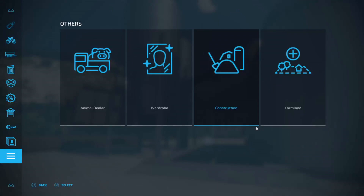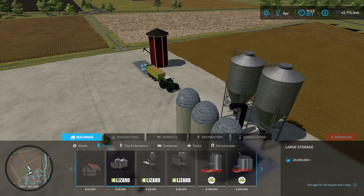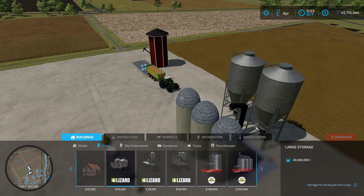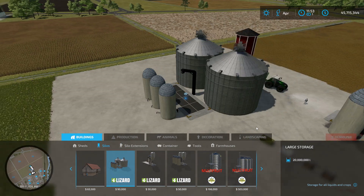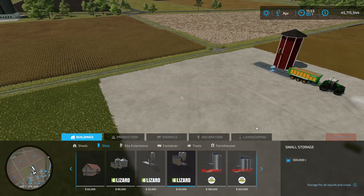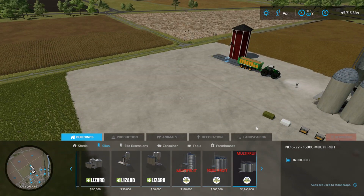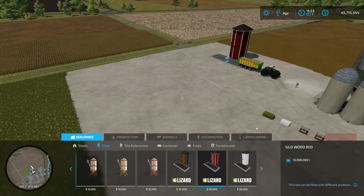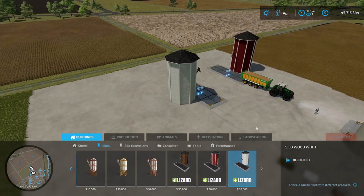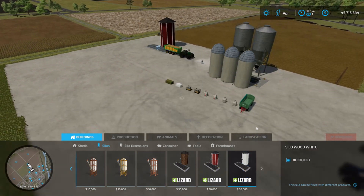We actually have three of these - if you go into silos and scroll down, you can see you have the large storage which can hold 20 million liter, the small one at 250,000 liter, and this one which I have that can hold 500,000 liter. And then the Silo Wood - you have three different ones and as you can see they hold 10 million liter, but this one cannot take liquids, only solid stuff.